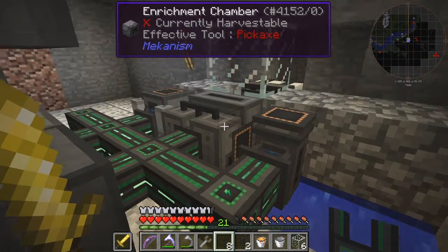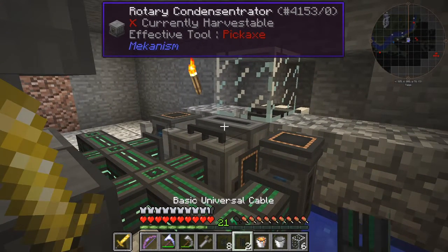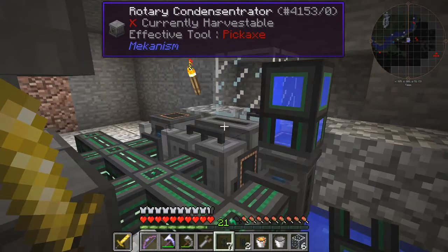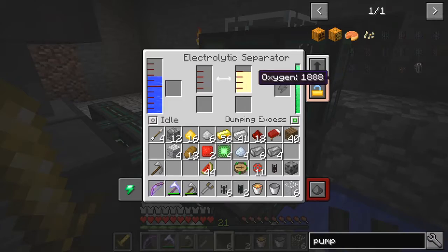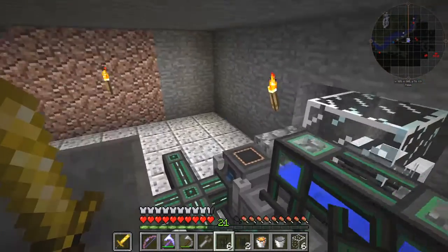It needs to connect to the top, so that should be okay. Let's try connecting this to the top. See, that fills in and I think this fills into there. The earth is now filling it with water. Now the pump is getting power from the generator here.